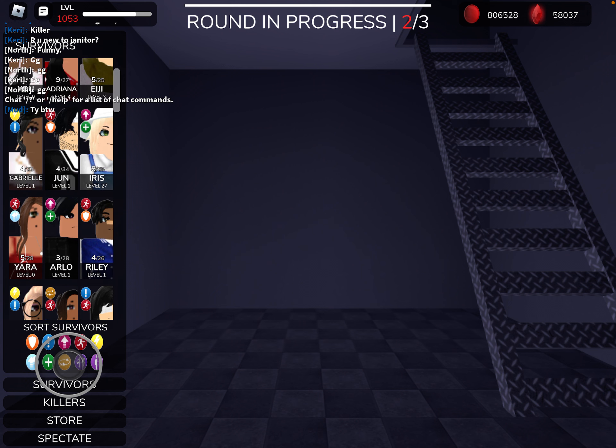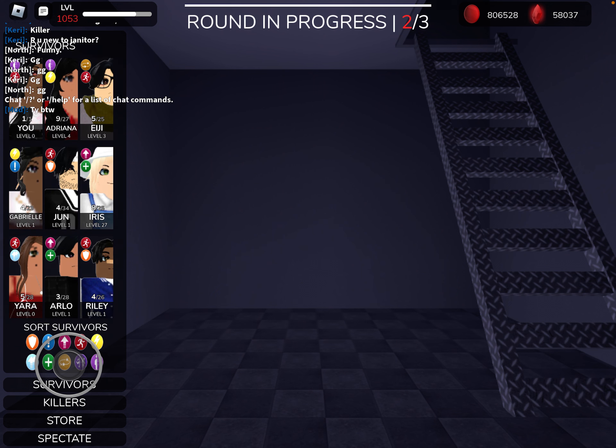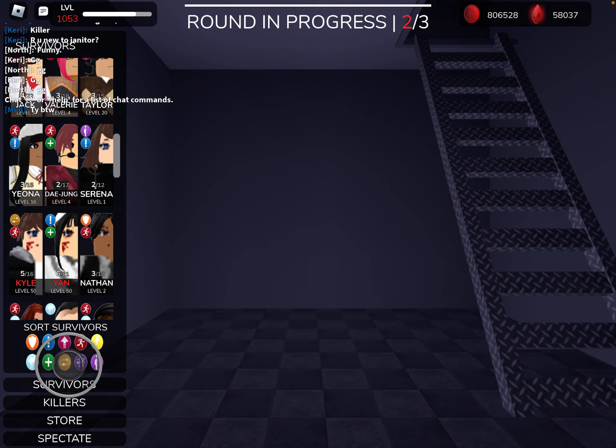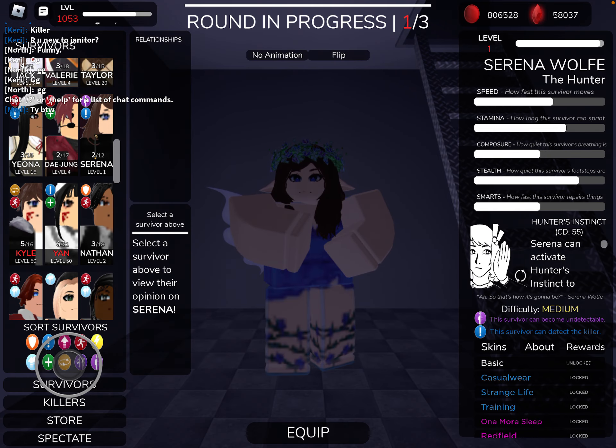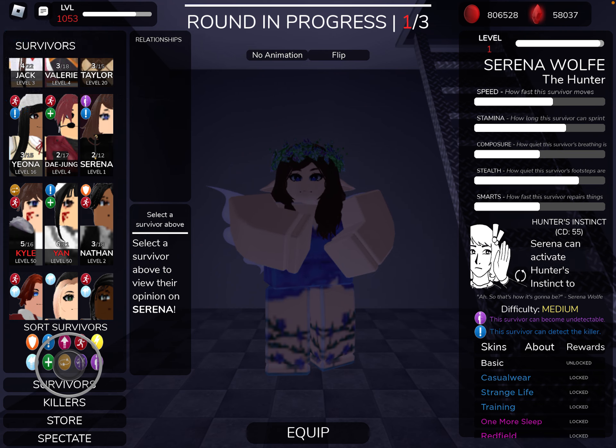All those characters I just named are the easiest to use. I didn't recommend any undetectable characters because if you don't know the game yet, I don't really suggest buying an undetectable. It's going to take a lot of effort — some undetectables require you to time everything perfectly. If you don't know the timings, it's never going to work. You can activate Hunter's Instinct, but if you don't know when to move, there's no point.